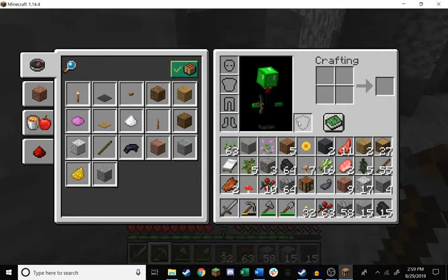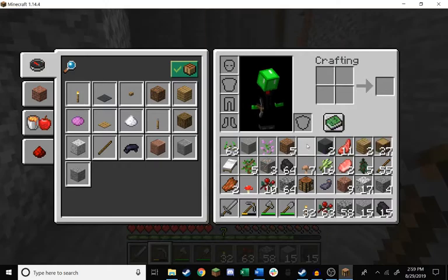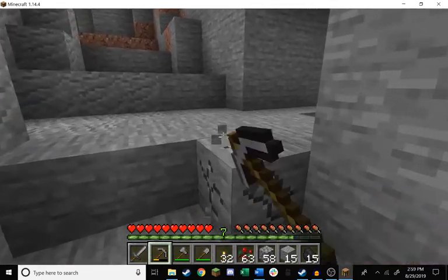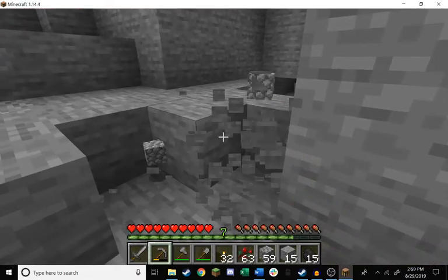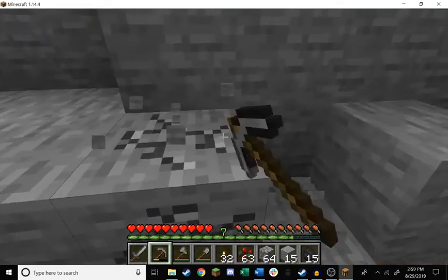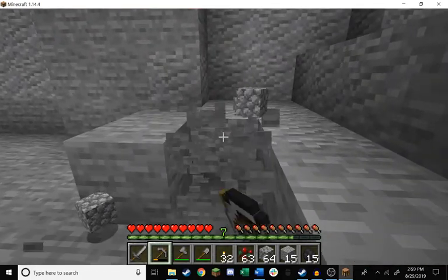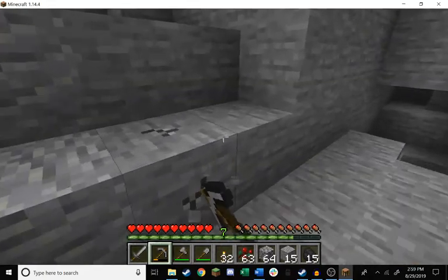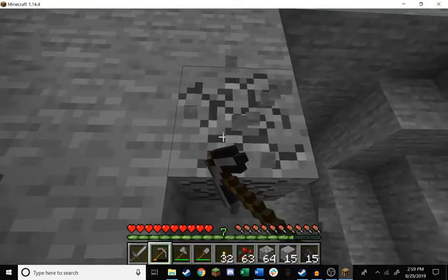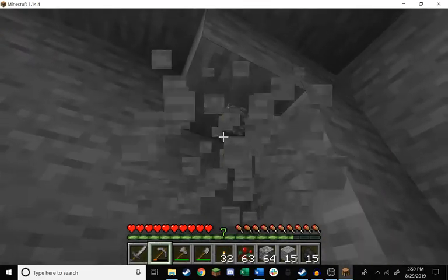How much cobblestone do we have? We need another stack. Let's ditch these flowers and get one more stack of cobble, then head out and pursue our dreams. We need some sand too but I don't have the inventory space, so we'll settle somewhere, clear out the inventory, and then figure out the sand situation. I want a couple stacks of glass for my first project.